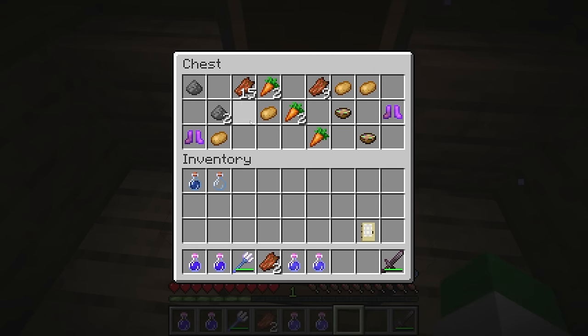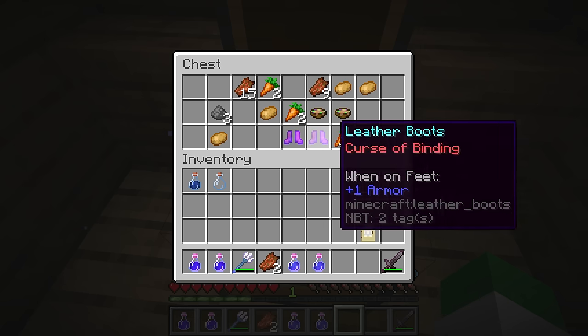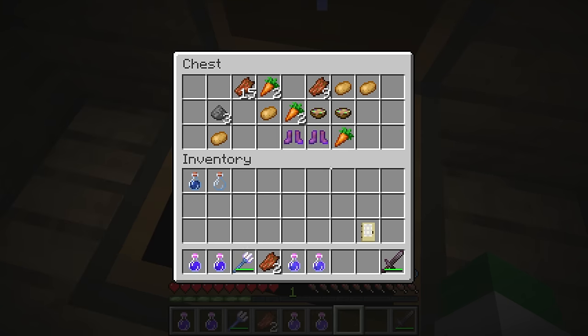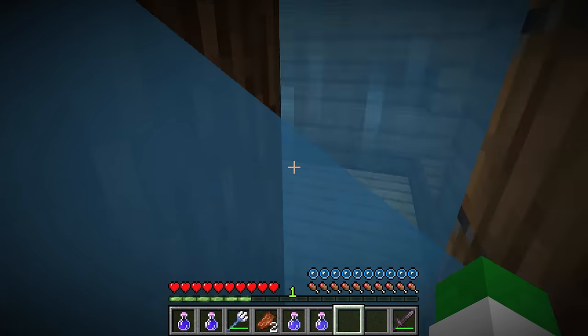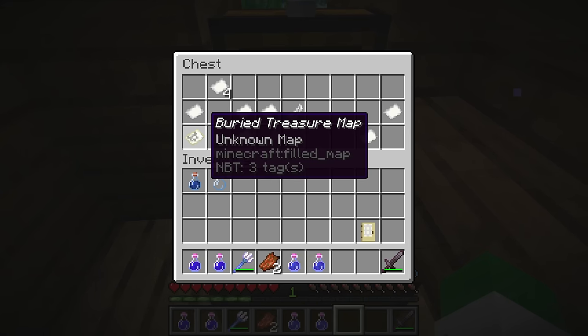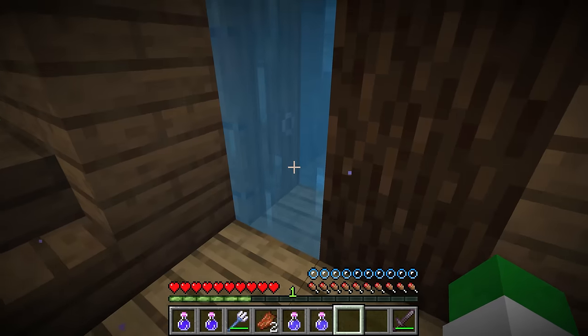The supply chest will contain mostly food but also sometimes gunpowder or TNT, suspicious stew, and some potential leather armor. This chest can also include bamboo and moss blocks, which is really important because if you're nowhere near a bamboo jungle, getting a singular piece of bamboo in a shipwreck chest could be the only way to get it without traveling a long way. The final chest is the map chest, which generally contains a singular buried treasure map as well as paper, feathers, compasses, and clocks.